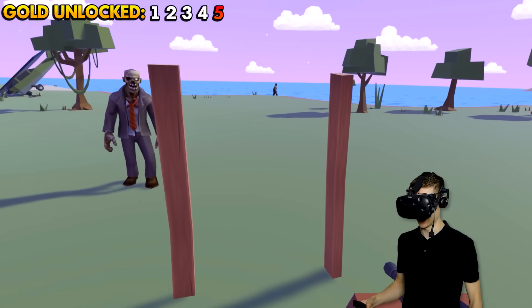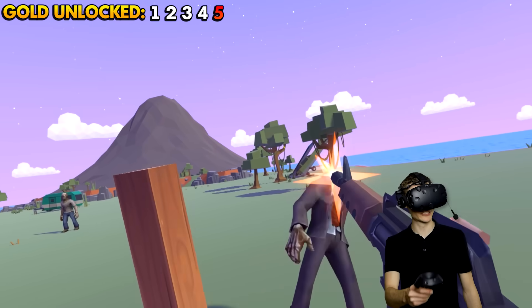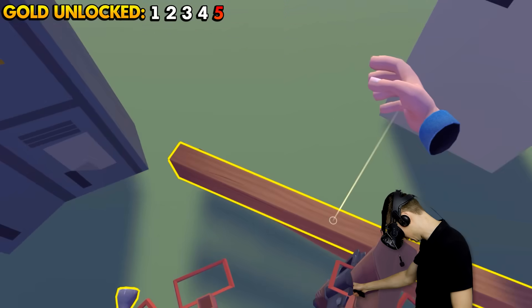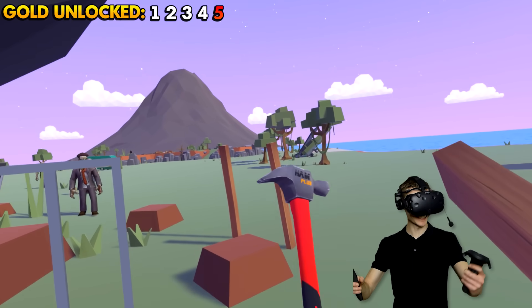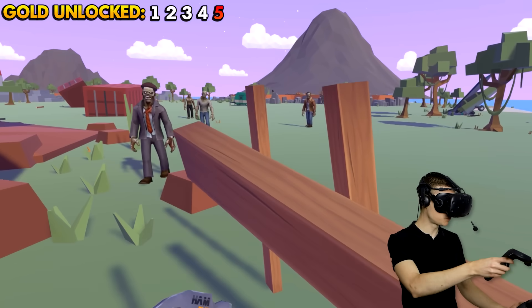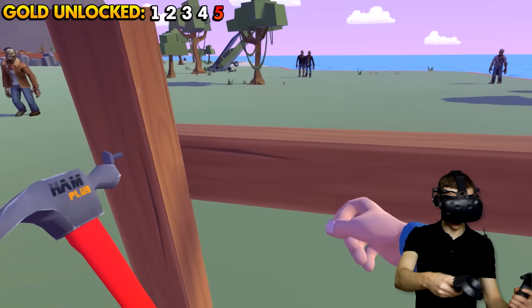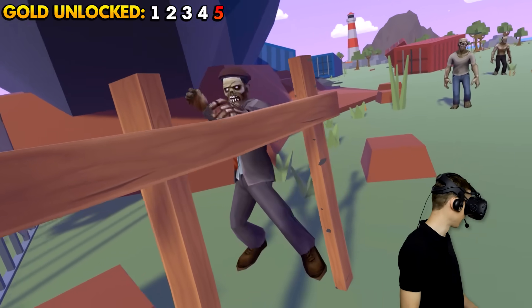That is looking pretty nice, guys! This has gotta be like the door! And you, sir, are not welcome! I do not want your Girl Scout cookies — or your Zombie Scout cookies, I guess! Now check this out — I also got a hammer and we could just put this wood on here and nail it together. Look at that, guys — that's looking pretty beautiful, right?